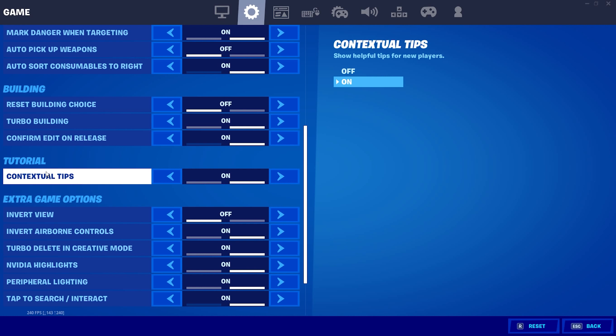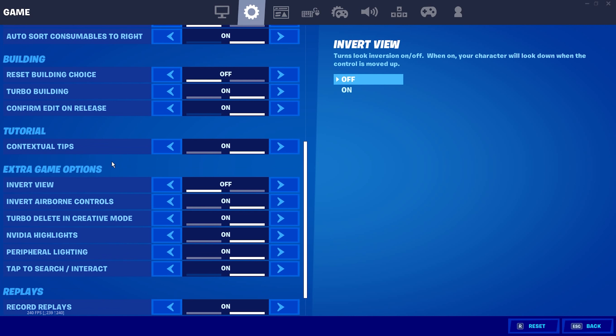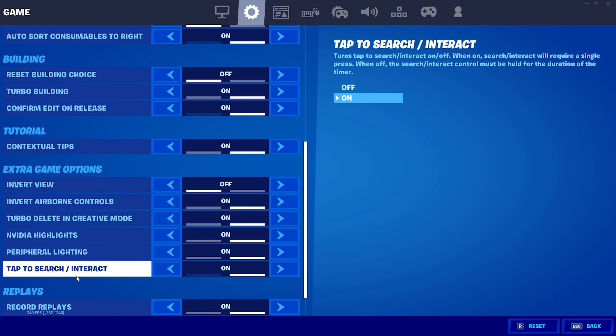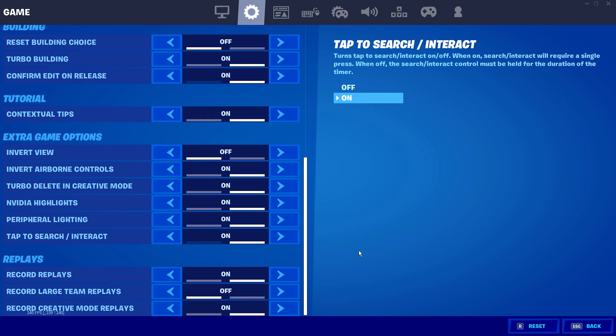Contextual tips you can turn off or on — it doesn't really matter. For the extra game options: invert view is turned off, invert airborne controls is on, turbo delete in creative mode is on, NVIDIA highlights is on, peripheral lighting is on. Tap to search or interact — I highly recommend turning this on. Press F once to open a chest and you can let go completely. It's also great for reviving teammates while accessing your inventory simultaneously.